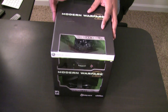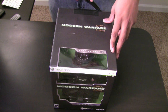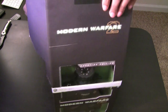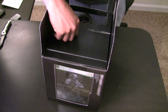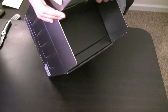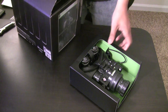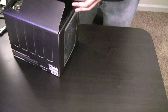Without further ado, let's go ahead and get straight to the unboxing. We're gonna cut this tape right here and see what we got on the inside. We got the night vision goggles in here and we're gonna pull these out — trying to get a good camera angle for y'all. But first before we get to these, which are of course the main attraction, we're gonna see what else is on the inside.